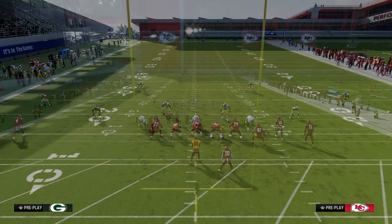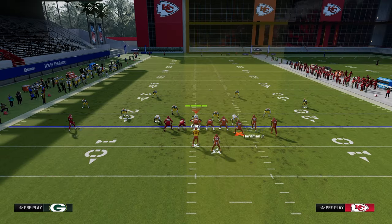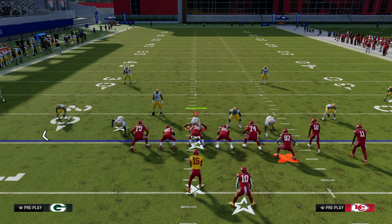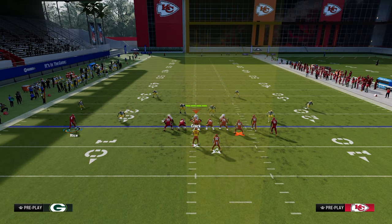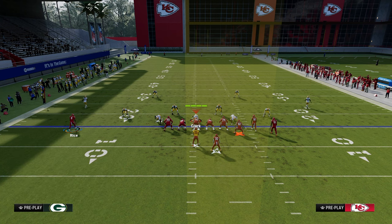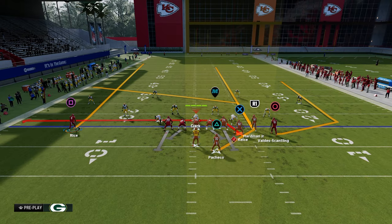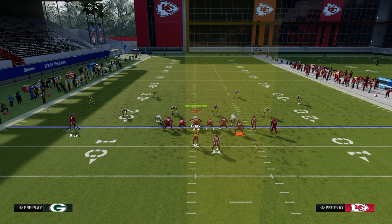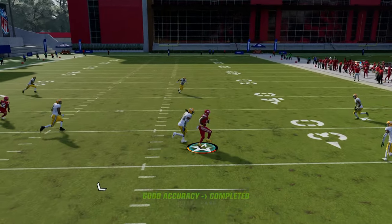The seam concept puts a receiver in the seam area of the field — between the hash marks and the numbers. We get there multiple ways, including using the running back on a seam streak. Against double flat defense, the running back streak clears that space and you throw in that little seam pocket. Another famous method is Gun Bunch verticals with a running back streak — same idea, but now attackable on both sides.